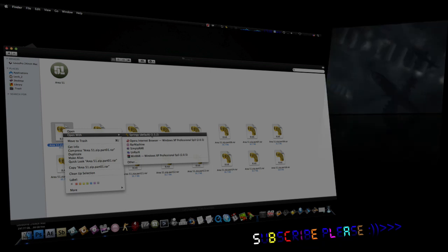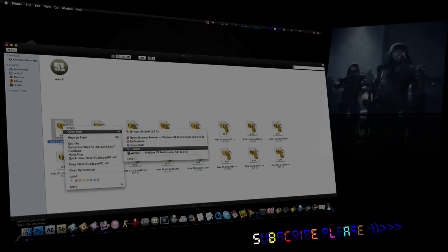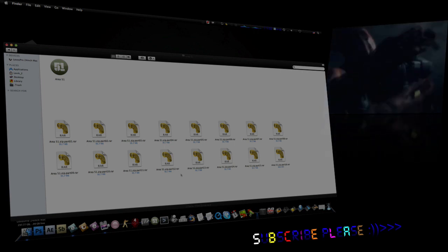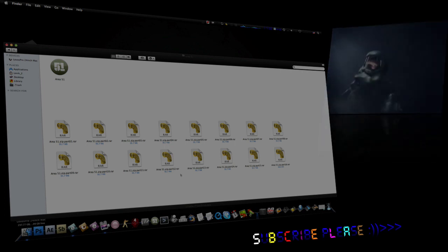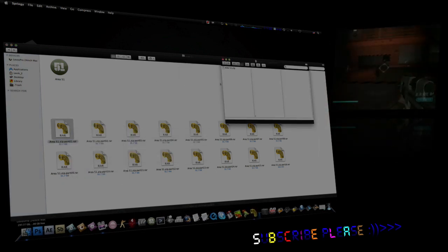Rarex probably wouldn't handle it, but The Unarchiver or any of the good ones that aren't free would work. Now if you want Springy for free, there's a video on how to get it. There will also be a link to the latest version of Springy in the sidebar. Once you archive it, you will end up with a .zip file.